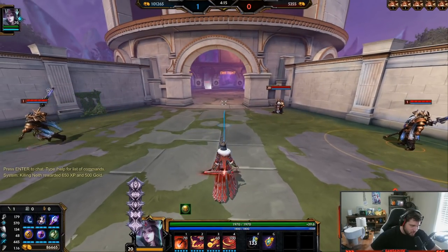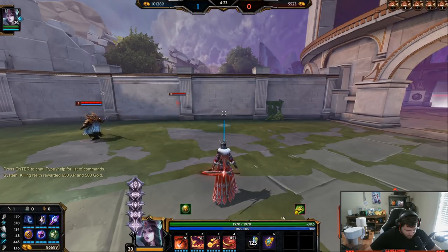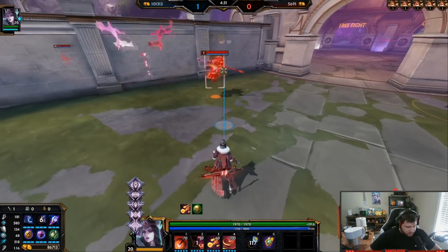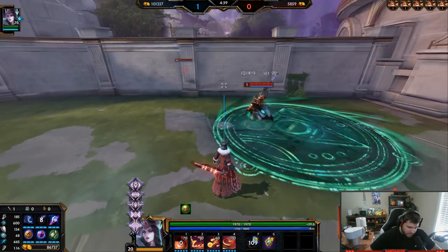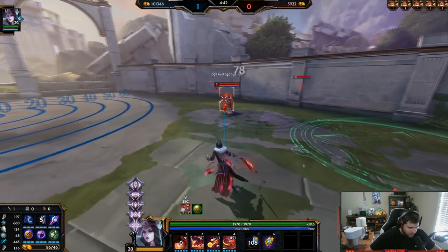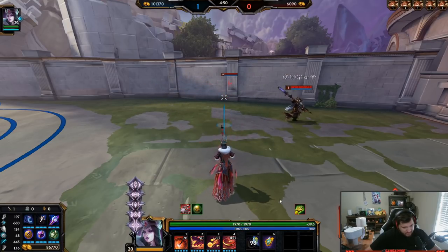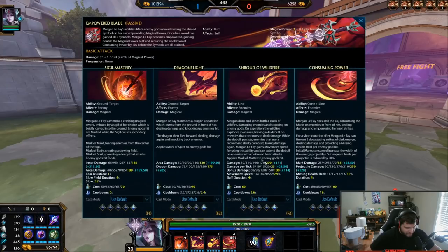Now we get into the ultimate, which ties into the passive. Get ready — it's a big one. You see this mark on the sword or down here. If you hit the three — that's what the three mark does. You hit the two — that's the two mark. You hit the one in your first stance you get one of those, hit the one in the second stance you get one of those, hit the one in the third stance you get one of those. Morgan le Fay's abilities mark enemy gods, also activating the shared symbol on her sword, providing magic power.